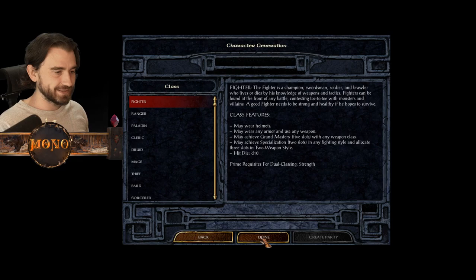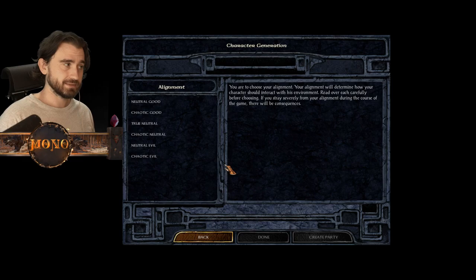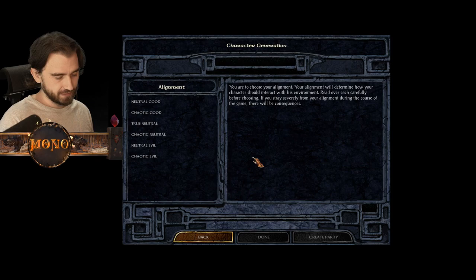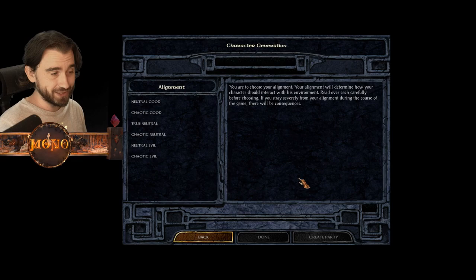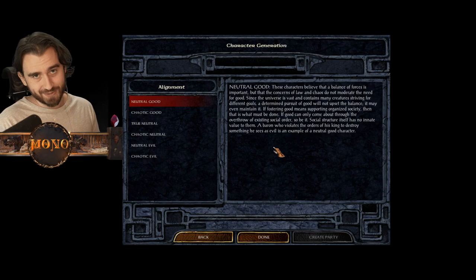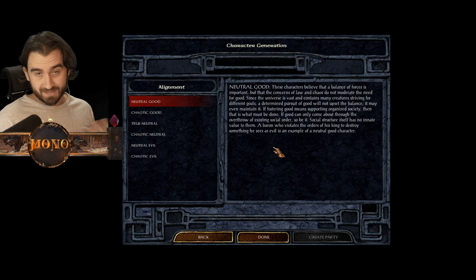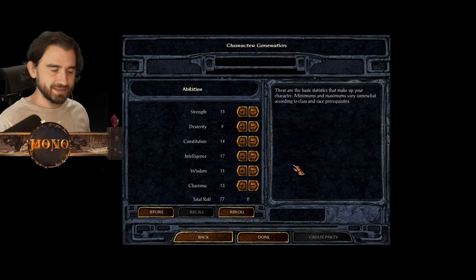So we're going to select Fighter, Berserker. Next we select an alignment, which matters for a couple of reasons. Depending on what alignment you choose your reputation will start at different levels. For instance, if you're chaotic evil your starting reputation might already be bad, while lawful good gives you a really good starting reputation. Reputation is good because it affects how people treat you and shop prices.